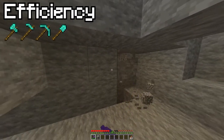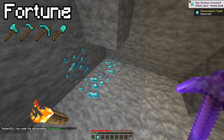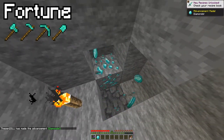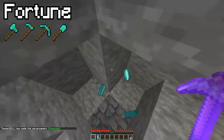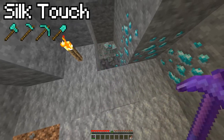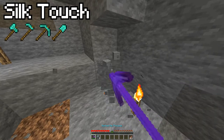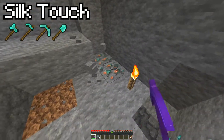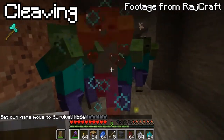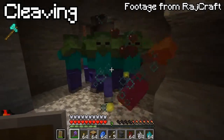Efficiency lets you mine quickly, or increases shield stun chance if used on an axe. Fortune gives more loot from mining — instead of getting one diamond you might get two, though this is not guaranteed; it depends on the level. Silk Touch means mined blocks will drop as the block itself — so instead of cobblestone you get stone, or diamond ore instead of a raw diamond. Cleaving deals more damage and a longer stun with your axe. This used to be called Chopping, so if you know it by that name, it's just been renamed.